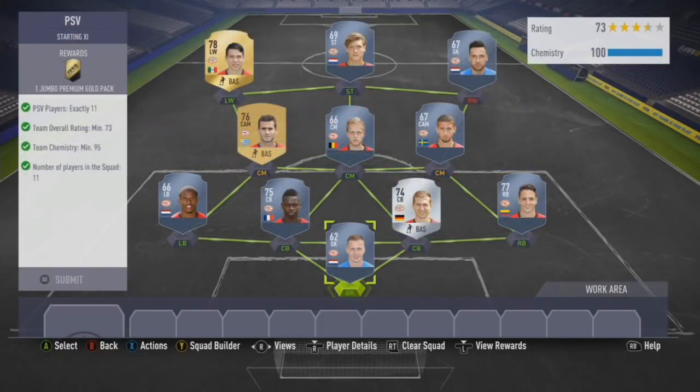Over to Holland we have PSV for a 5 to 6k spend for a 15k pack — it's kind of just mental how this is going. Schwab at the moment is just marginally ahead to make this work. Ismat Marin, Pereiro, Lozano they kind of help. But you're not really breaking sweat to do this — Arias is one of the more expensive options, and same for Ball at left back.